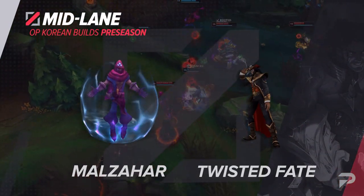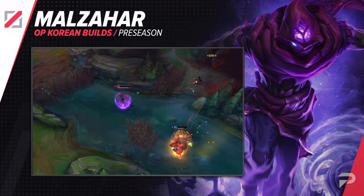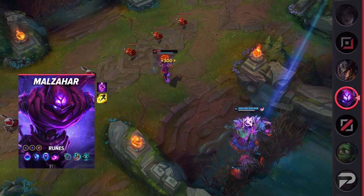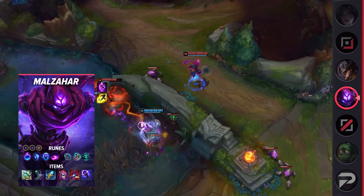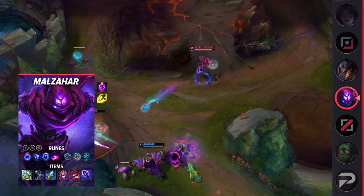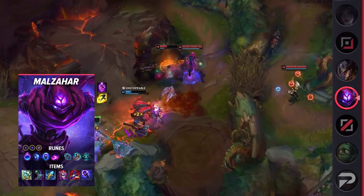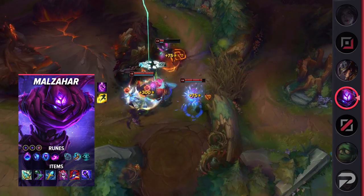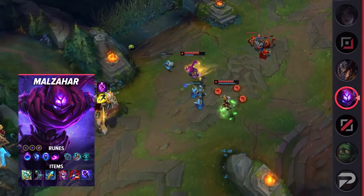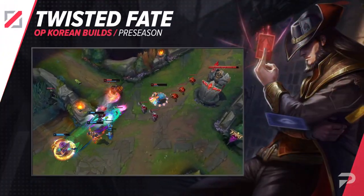For our first mid lane build we'll talk about Malzahar. This build is focused around killing squishy targets, and he still feels like a solid threat to tank your foes while also having an easier time taking out enemy carries. For runes take Arcane Comet, Manaflow Band, Transcendence, Scorch, Magical Footwear, Cosmic Insight, Double Adaptive Force, and a defensive rune of choice. His items are Rod of Ages, Sorcerer's Shoes, Rylai's Crystal Scepter, Demonic Embrace, Rabadon's Deathcap, and Void Staff. With Rod of Ages, Malzahar will scale hard into the later parts of the game and will end up much tankier — the healing and durability provided by the item makes him harder to take out and gives him more opportunities to kite with the help of Rylai's Crystal Scepter slow.